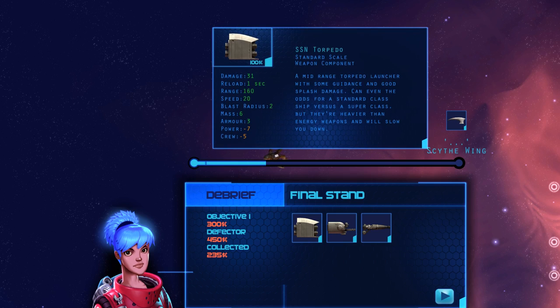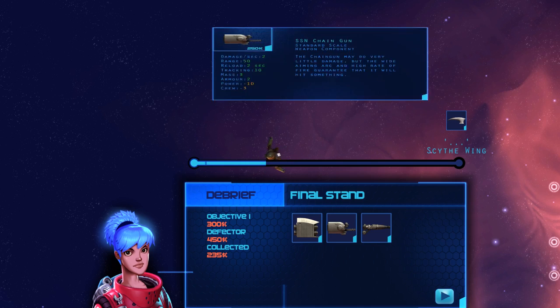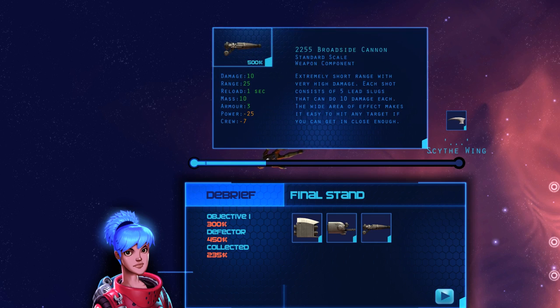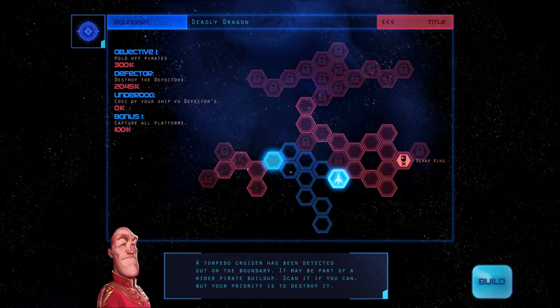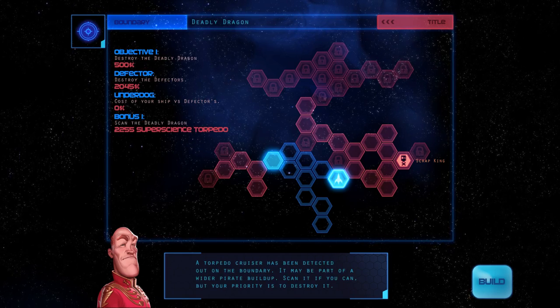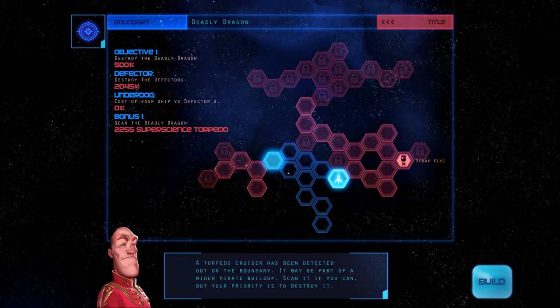Mid-range torpedo launcher with some guidance — good splash damage, can even the odds for a standard class ship versus a super class. Heavier than energy weapons, it will slow you down. Chain gun may do very little damage — with a wide aiming arc and high rate of fire, guarantee that you hit something. Extremely short range with very high damage, each shot consists of 5 lead slugs that can do 10 damage each. A wide area of effect makes it easy to hit any target if you can get in close enough. I want to have a couple of them on the front and just charge at fuckers. I kind of want to scan the deadly dragon.